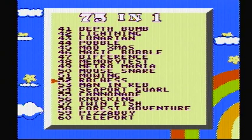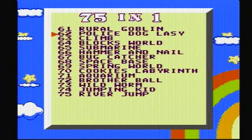Lunarian, Pobble, Mad Xmas — oh, a little late for that one. Magic Bubble, Difference, Memory Test, Metromania, Mouse Snare, Mowing, RB Chess, Man in Red — which sounds like it might have something to do with Christmas too. Seaport, Garl, Cannonade, Knocking, Twin Fish — there's a lot of fish games. Forest Adventure, Pizza Boy, Teleport Rule, Goblin, Police Dog, Lazy Climb, Blocks World, Submarine, Hammer and Nail, Bug Catcher, Space Base, Spring World, Cookies, Labyrinth, Aquarium, Brother Ball, Wild Worm, Jumping Kid, and River Jump.